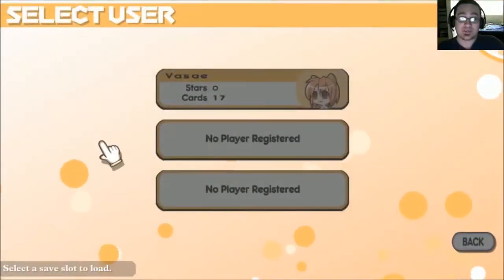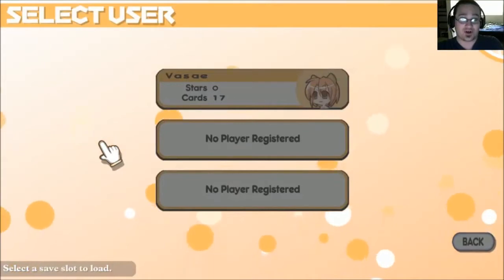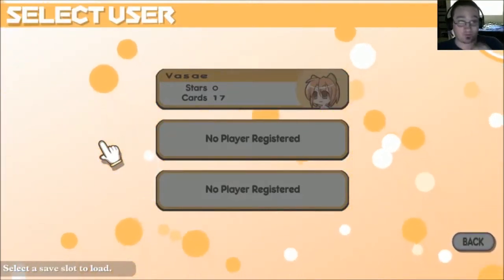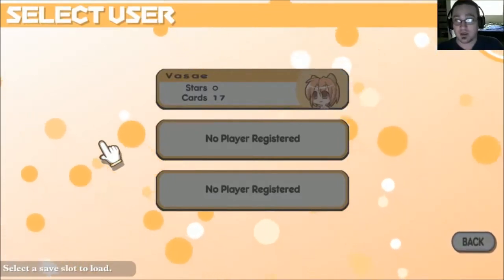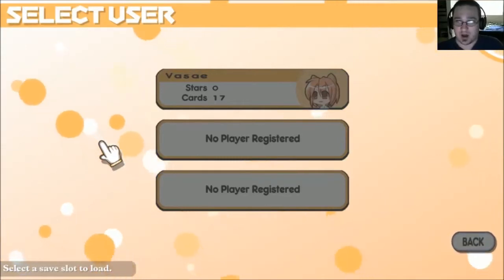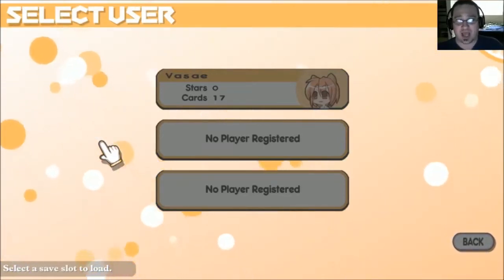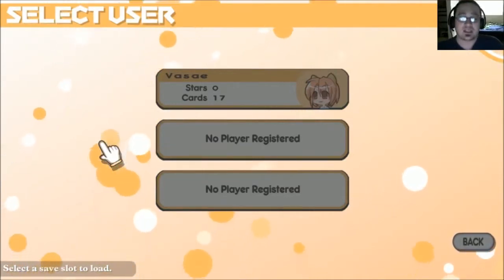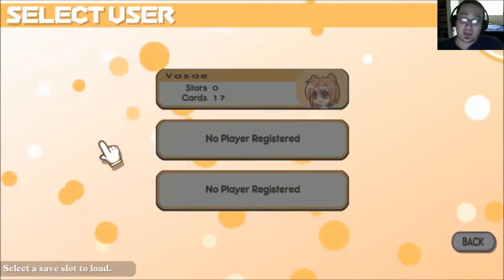The goal seems to be getting what's called Norma — it's basically just a win condition. You have to stack up five, then the sixth one is your win. There are different tiles, there are boss fights, there are actual combat fights. It's actually a really interesting game and it looks completely freaking absurd.